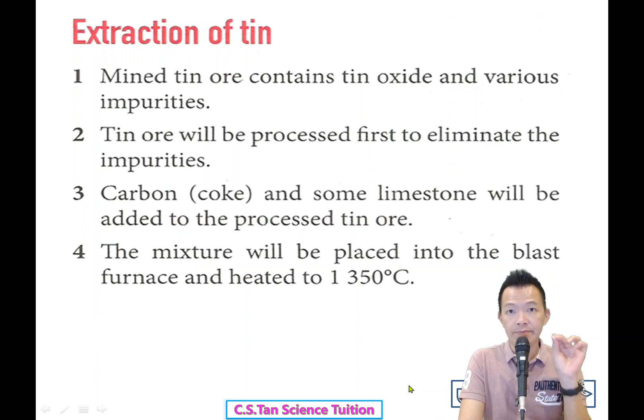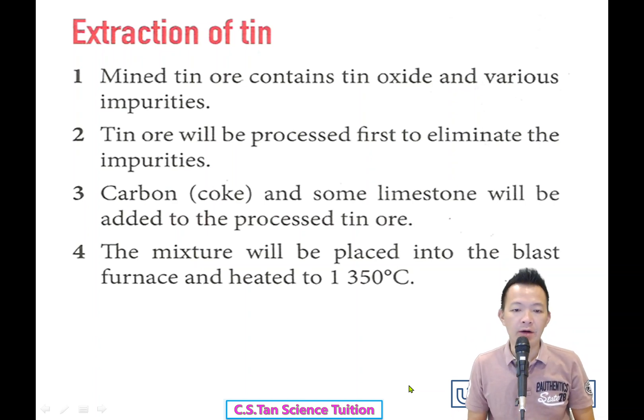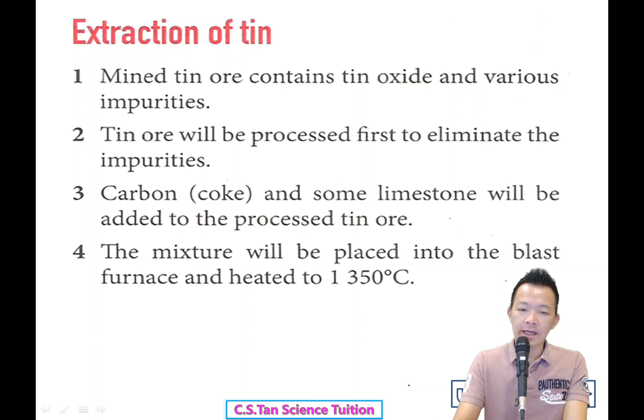Okay, from Chapter 3, Chapter 4, video number 9. We learned a lot from this chapter — how to extract iron, how to extract aluminum, and become a steel tycoon, a millionaire. Okay, don't think too much. Extract your matter. And today we look at the example of tin (锡).